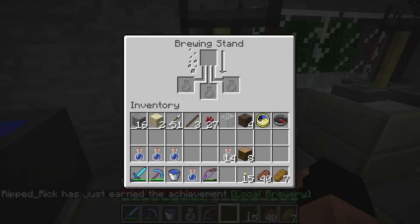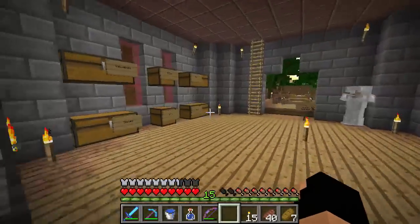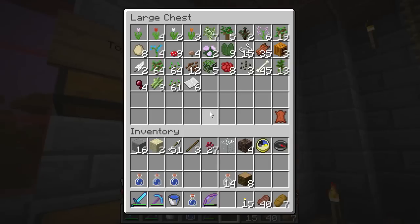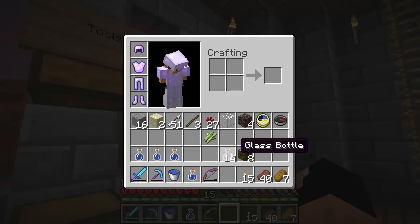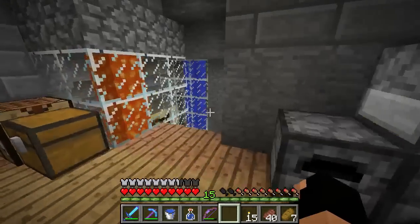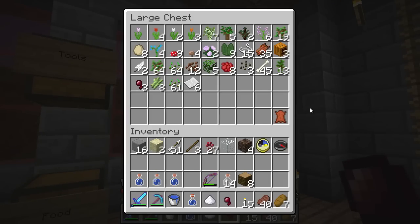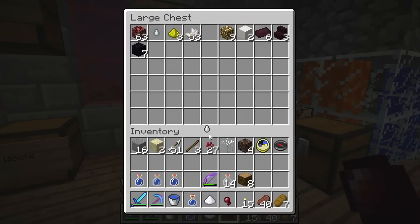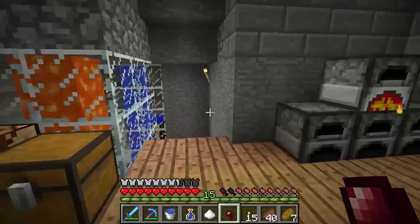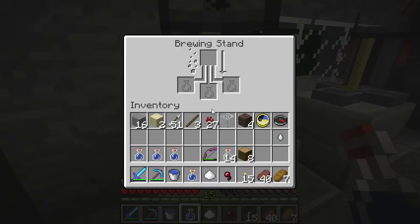Now that we have our awkward potions, what are we going to make? Let's start with something easy. We'll go back upstairs and grab a spider eye and some sugar from our naturals chest. We'll also grab a ghast tear — ghast tears are pretty valuable so we want to use them wisely. I can go ahead and show you the effects of the other two first: the spider eye and the sugar.